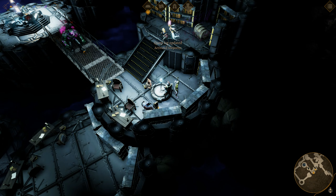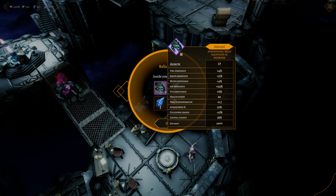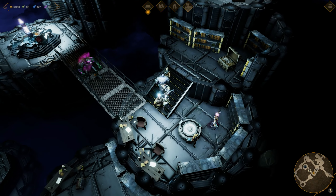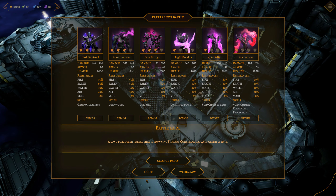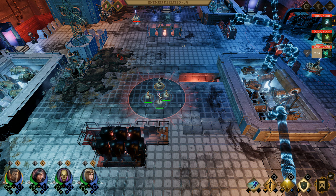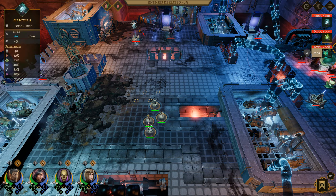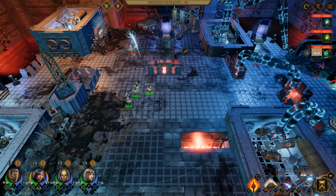Oh, there's a big fight here apparently. This is the area we couldn't get to before. Fancy. Alright, relic chest — we found some stuff. And there are more dark golems here. No bosses, just straight up enemies, which is fine.